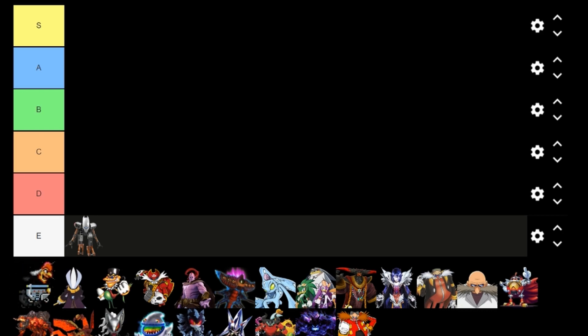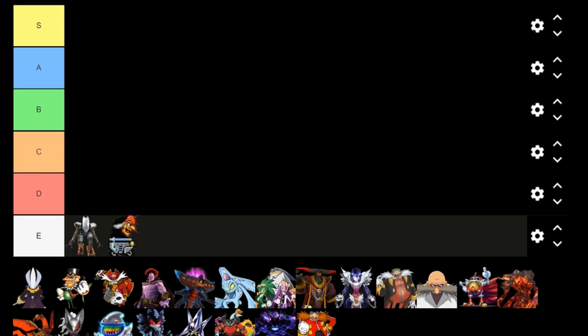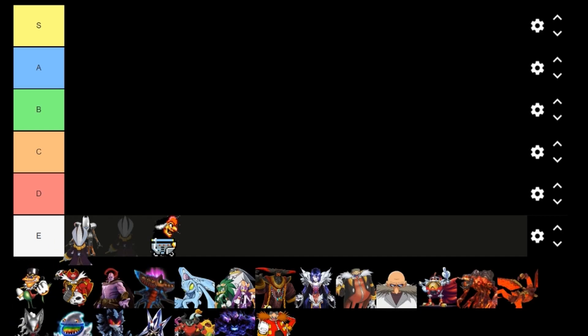Next we've got some witch — some of you might not know this, Tails had his own games back in the day, and this witch is from that game. Again, that's an E — not doing too hot right now, are we. Up next, I can't remember this character's name either, but he was the leader of an evil clan from Sonic Chronicles: Dark Brotherhood, which was a turn-based RPG that was not good. But I would definitely say what this character did was better than what any of these characters could do.